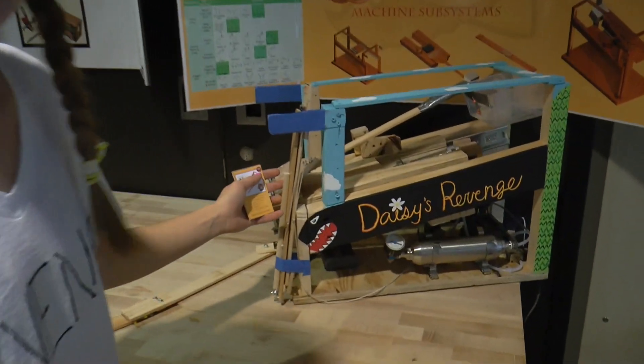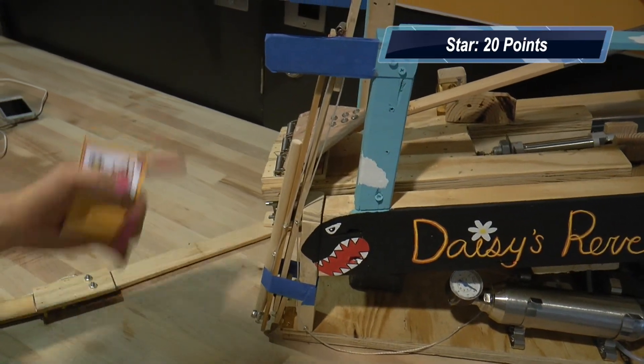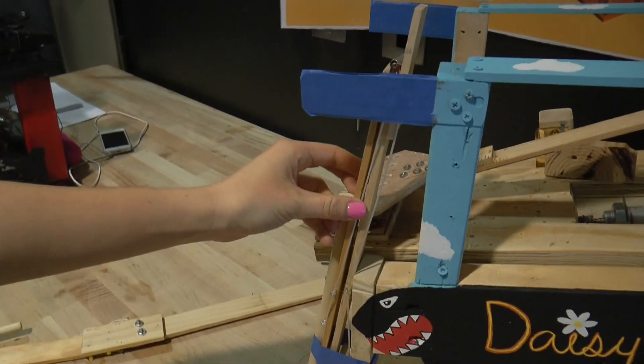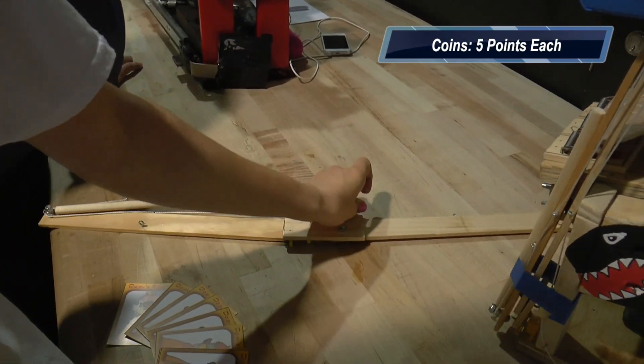So here we have our machine. It completes three functions: launching the middle section forward, which knocks Donkey Kong and Bowser into the star, which then launches Mario and Luigi into our tube, which also releases these sweeping arms to collect the coins, as shown.